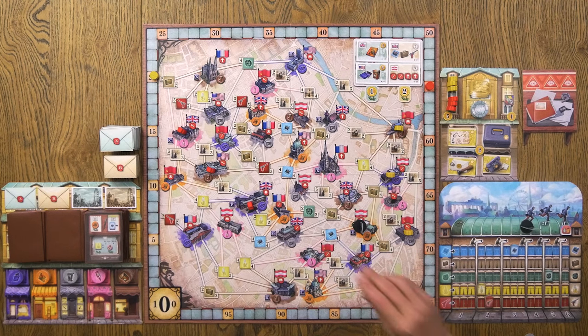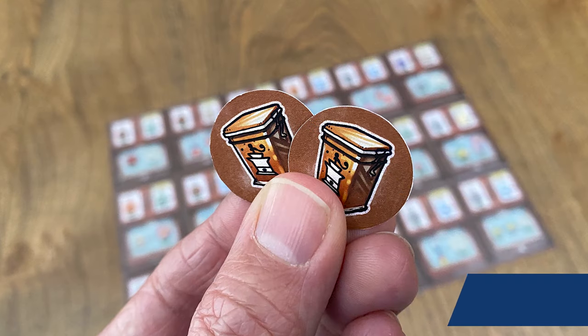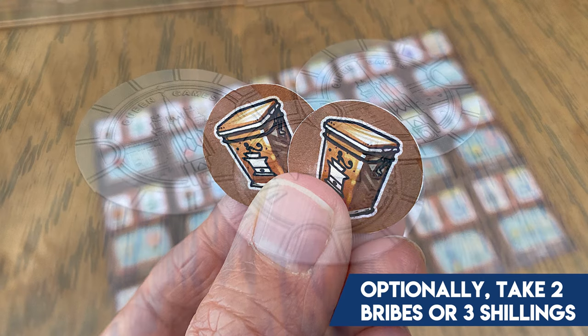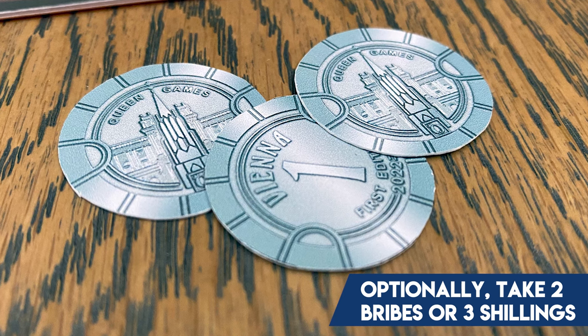The next space has nothing to do with cards — you're actually going to place an agent. You have some options in both the basic and advanced game. If you place an agent, you're going to place them out on the board, spend the bribes, check to see whether or not that placement surrounded a piece of secret information, take that information, take some points, and then you're done. But if you don't want to place or can't place agents, you can actually take any two bribes of the same color. Or in the advanced game, you could also take three shillings, which is the money you're going to use to buy some of those things.